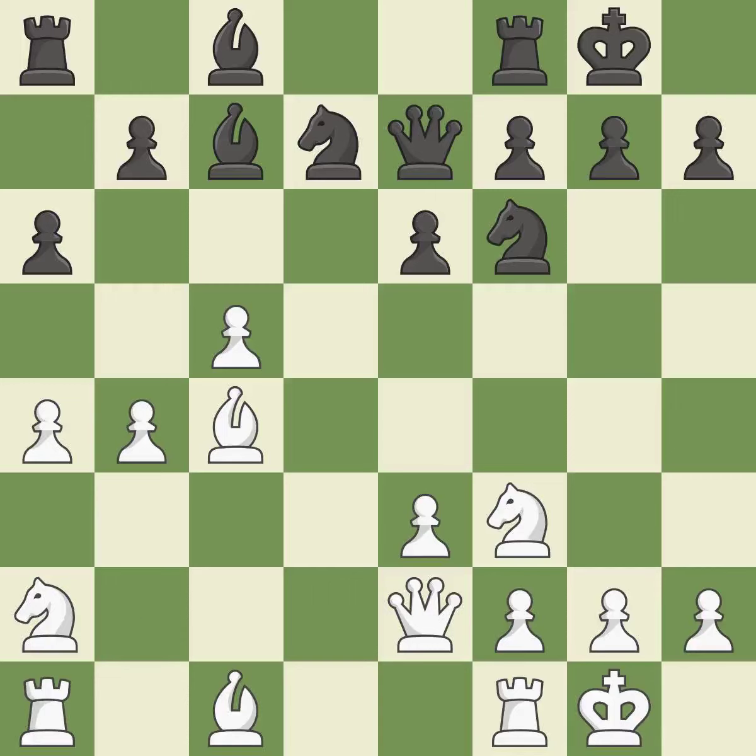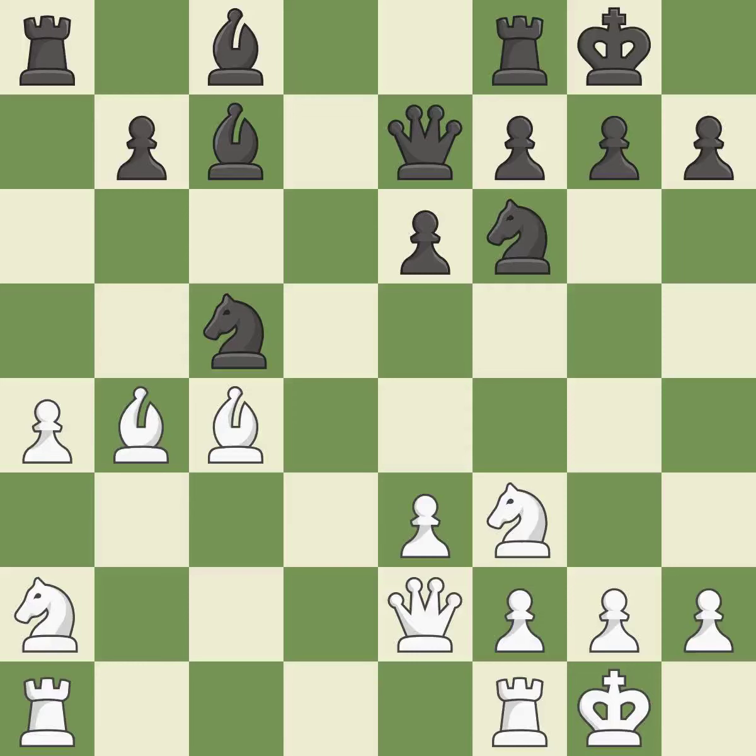It is ideal. This defends the attacked pawn — it is best. The rooks are linked by this, making it easier for them to work together in the future — it is ideal. This reveals an attack on a pawn — it is best. This ignores a better way to recapture a piece; it is an inaccuracy. That pawn's capture grants you material — it is ideal. This requires an open file, a typical technique for rook activation — it is quite good. This moves the bishop to a more active square, making it gain scope.